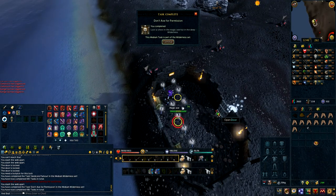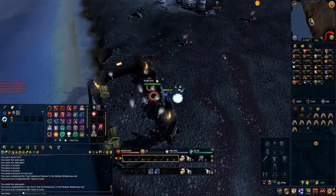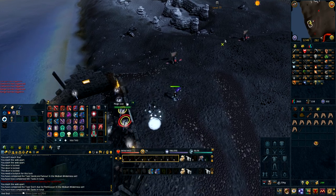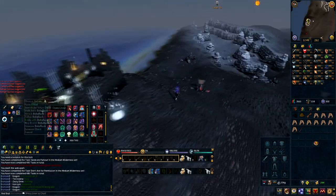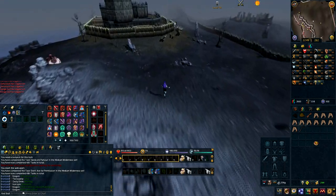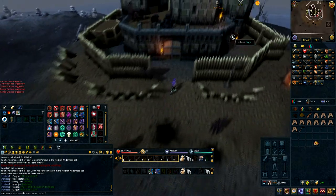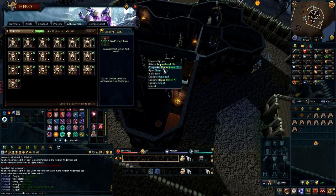Just exit right through the door after you're done and then head towards the Rogue's Castle for the next task. So once you're in the Rogue's Castle, just pickpocket any Rogue and you'll finish the task.